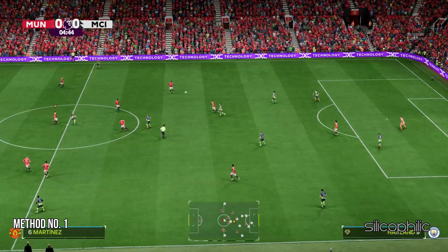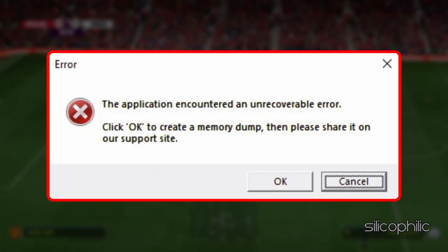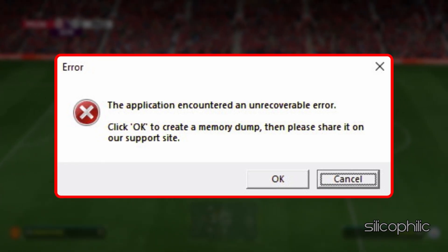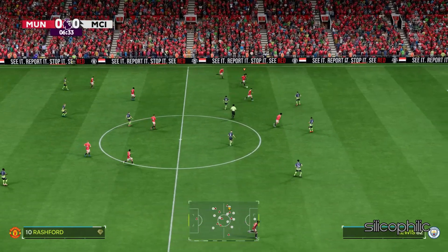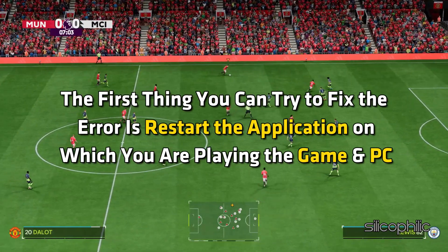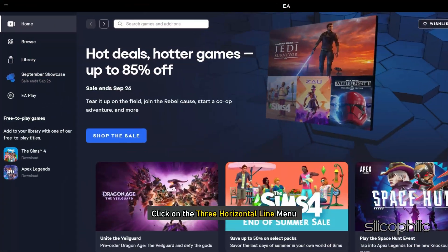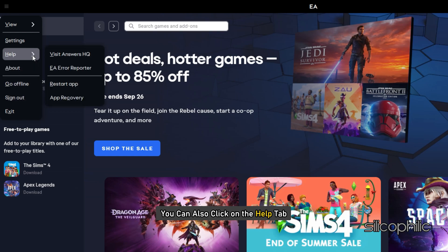Method 1: Restart your app and PC. You can get the 'application encountered an unrecoverable error' message while playing FC25 due to temporary bugs and errors. The first thing you can try is to restart the application and PC. From the EA app, click on the 3 horizontal line menu and select Exit. You can also click on the Help tab and select the Restart app option.